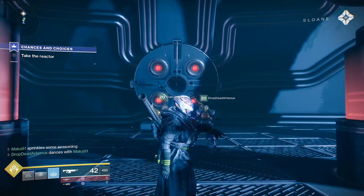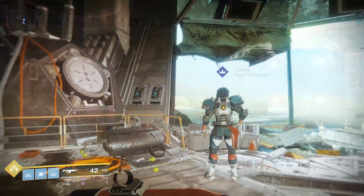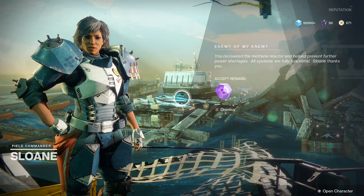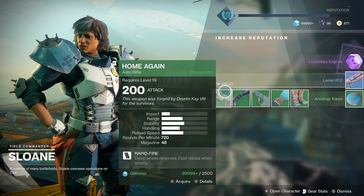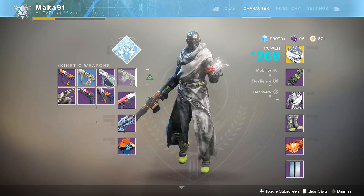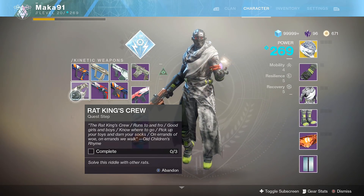After that ends you will be rewarded with the Rat King's Crew, which is a quest-specific step. It's a gun that will take up a slot although you can't actually use it — it's just going to give you a series of riddles that you need to complete in order to unlock the Rat King. You can obviously read through these riddles and try to figure them out yourself, although they can be quite difficult so let me help you out.